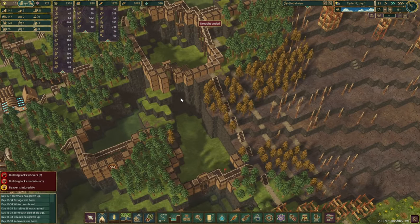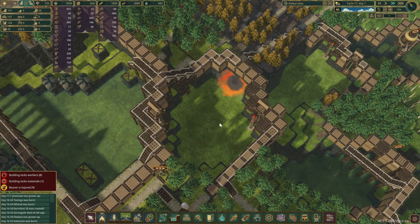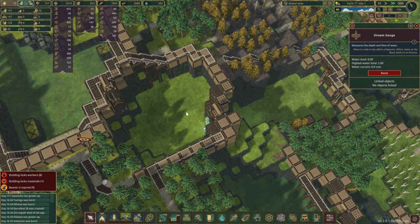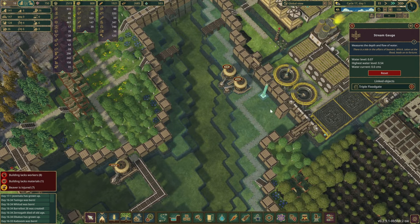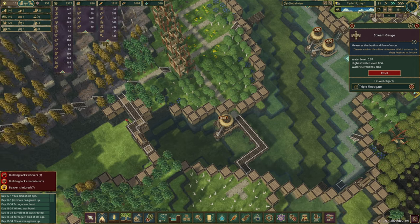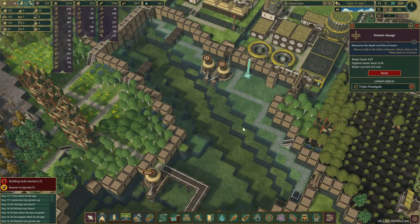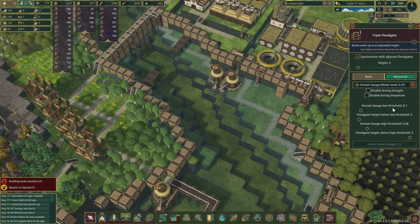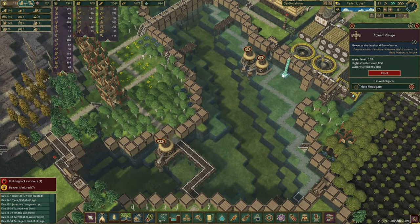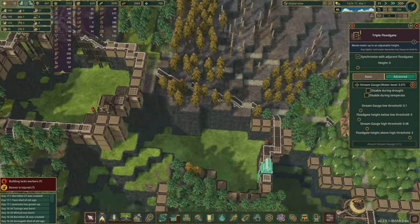What I've done here — I think I mentioned it in the last episode — is we might automate this a little bit. So we've placed a few stream gauges. This one is now controlling this gate here. The advanced low threshold is 0.1 right now. It currently detects 0.07 of water — pretty low — and what it says is: 'I don't have enough water here, please release some more.' So this gate opens, but right now we don't really have any water.